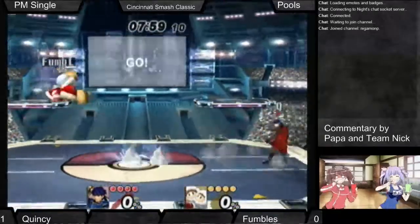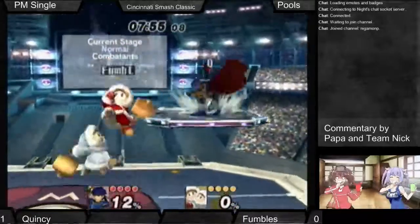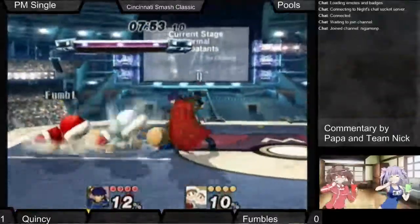Fumbles is not afraid — like a lot of Ice Climbers players, once they lose Nana they back off — no, he goes in. He is not afraid to lose Nana, just keep going. He goes in.